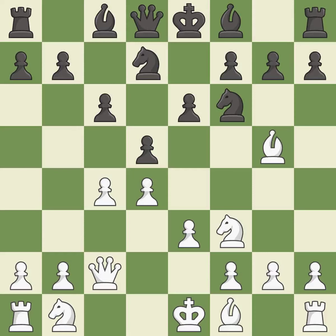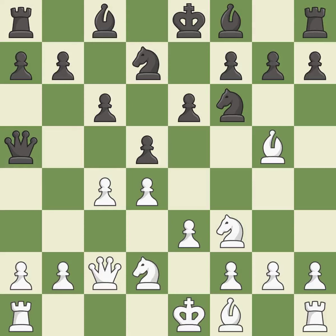The bishop is ready to be developed to an active square. This activates a queen by developing it off of its starting square — it is the last book move. This blocks the check from an opposing queen; it is best.